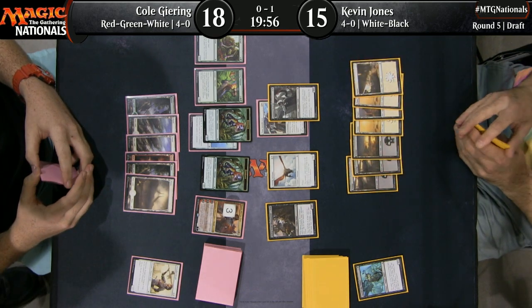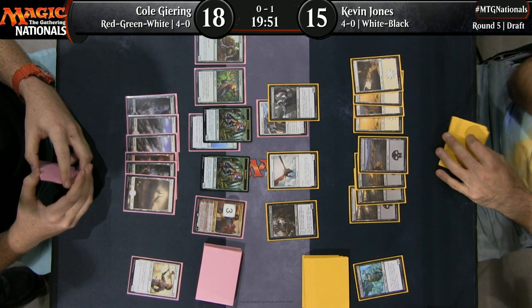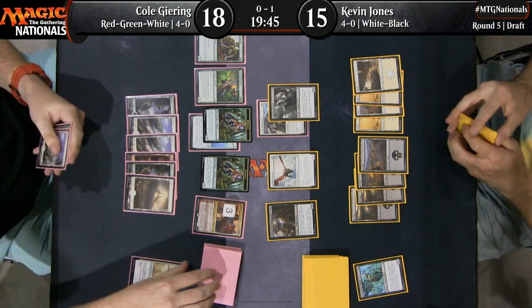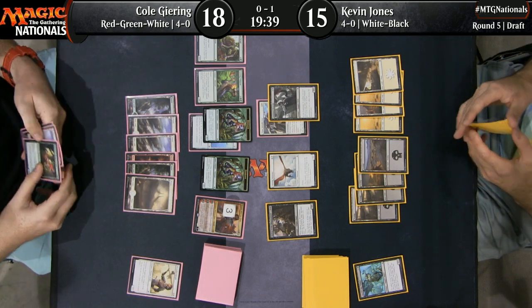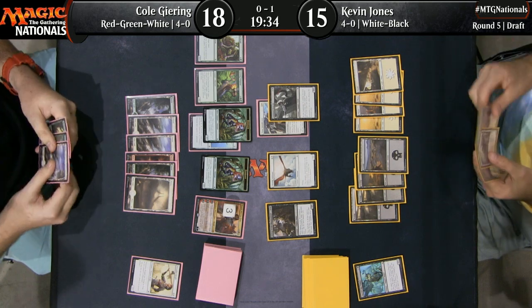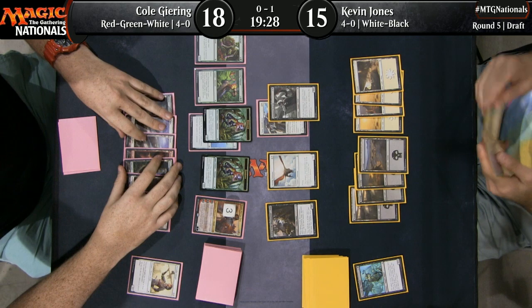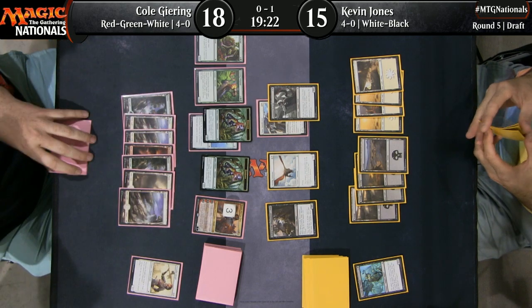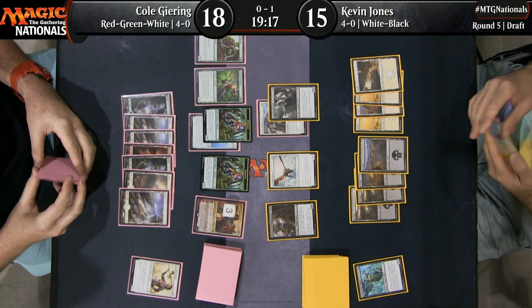If I was in Cole's position, I wouldn't hate just main phasing the Sailback and putting Cobbled Wings on it — it's not like you're going to ambush a creature from Kevin attacking you on the ground. And you do want to play around a removal spell for the Grazing Whiptail. I like your line there. Sad news for Kevin Jones — he found Vraska, but can't cast her. At least that means he's one step away from casting her instead of two. Unlike the original printing of Vraska, she cannot destroy other planeswalkers, but she could take out a creature, a Cobbled Wings, a Pious Interdiction, or make a 2-2 menace token.